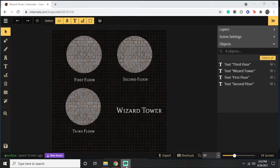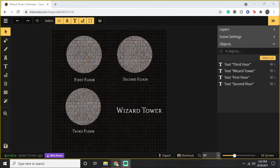Hey guys, Michael with the GM's Library here. I wanted to do another map video. The concept is pretty simple and probably overdone, but everybody needs a wizard's tower. I wanted to do a three-level wizard tower — a lovely circular shape, about 60 feet in diameter, so about 12 by 12 five-foot squares.